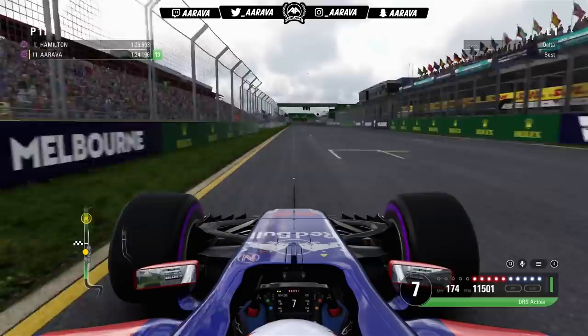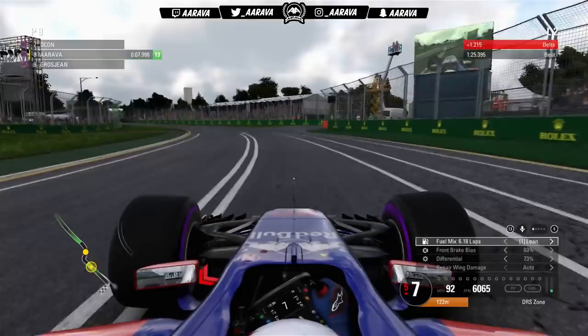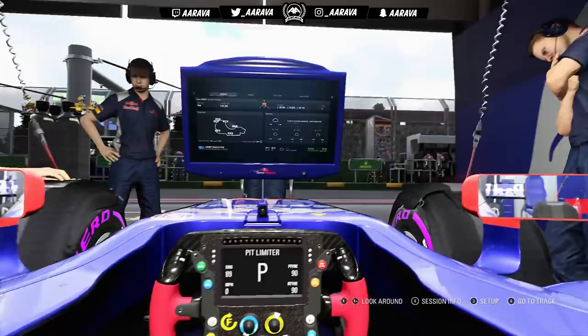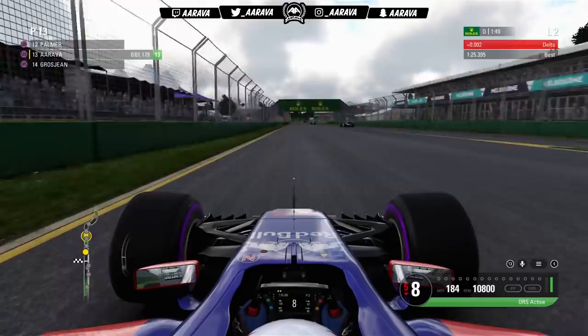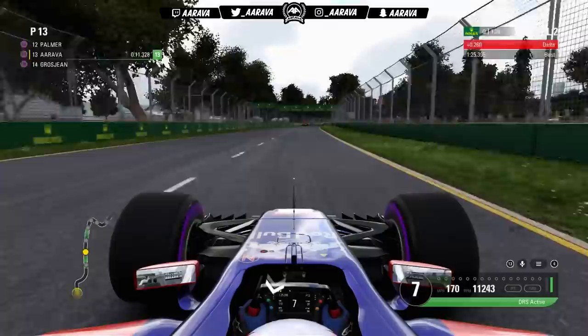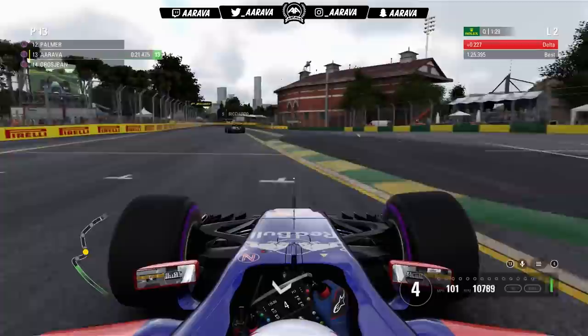We're going to see what our first flying lap time is — it's P7 at the moment. There are plenty of people yet to set lap times. Ocon's already set a faster lap, we're down to P8, and Vettel goes ahead. We now go for a second set of Ultrasoft tires. We've got three sets available for the race, plus one fresh set of Ultrasofts and Supersofts saved, so we have three sets of purple Ultras here for qualifying — using short qualifying to keep things snappy and get into the actual racing action.